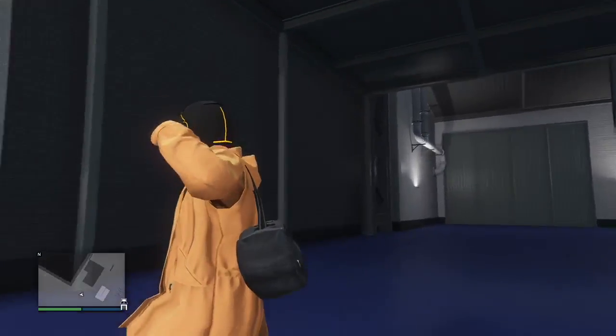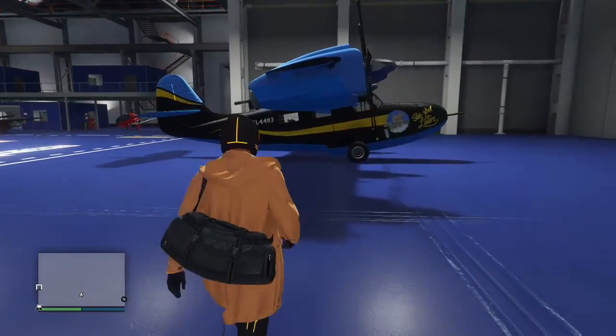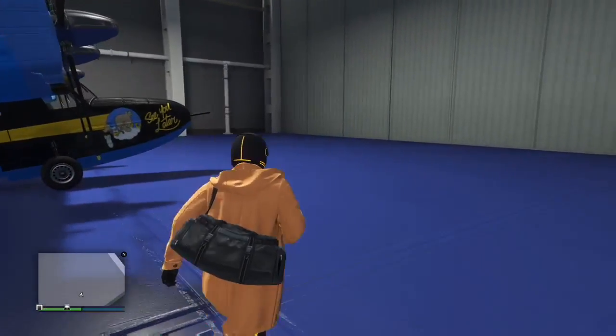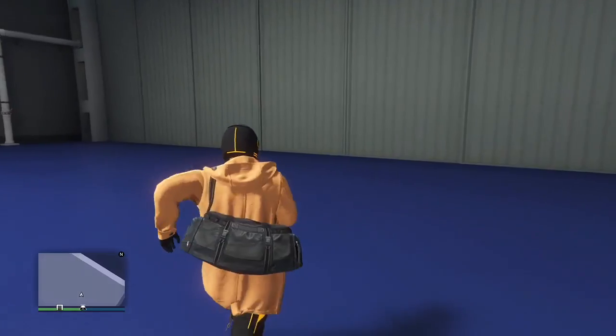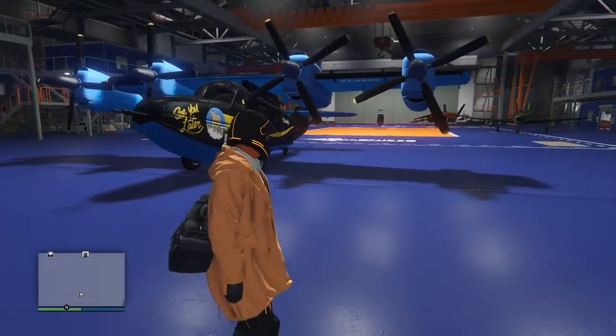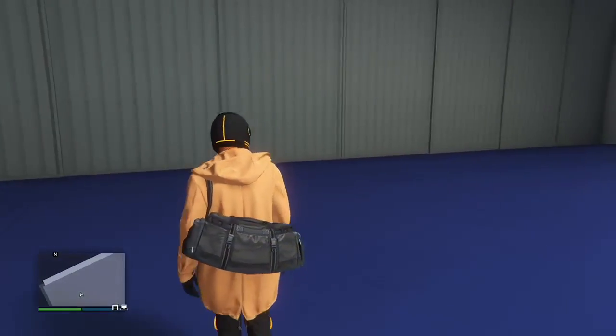Basically you're going to be making half the money back of whatever you spent on the plane. In this video we're duplicating the Tula, which is the most expensive one — a little over five million dollars at full price — so I'm going to get around half of that back, which is pretty nice because it's a hefty price for a plane.